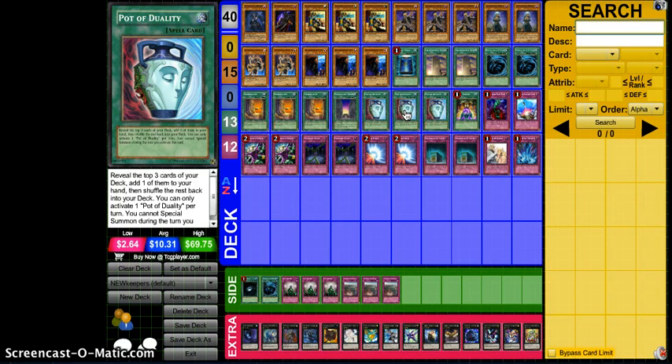I wanted to, as soon as these cards became legal on DN or YGO Pro, make a video on them. DN beat YGO Pro to it — I only have the one for Macbook, so I don't know if it's updated yet — but this was the first version of the deck I wanted to put together. I spent about an hour or so trying to piece the deck together the best way I could, tested a couple things, talked to a couple of my friends who also wanted to build the deck, and tried to find the right balance ratios. I cut some things from the main deck, added some things in, and wanted to put this together as a skeleton, kind of like a prototype.